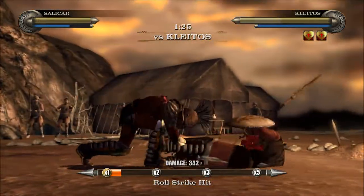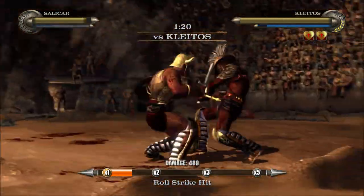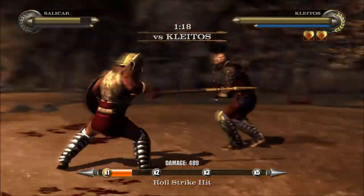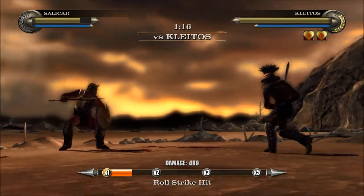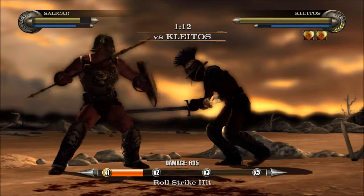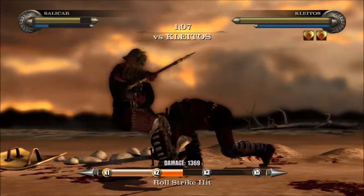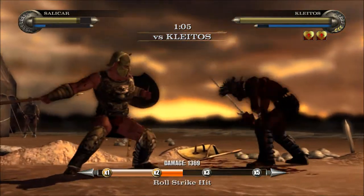On Spartacus Legends, from time to time they have a community boss — it's where everybody in the world can team up together and try to cause damage to this boss. Each boss has a weakness, and this particular boss his weakness is the roll strike, as you see right there.